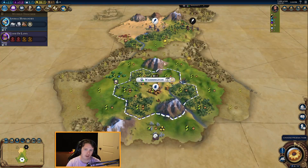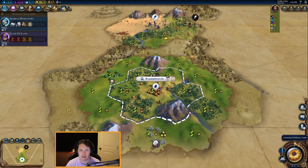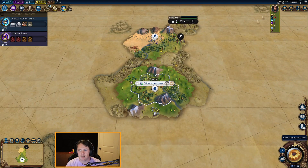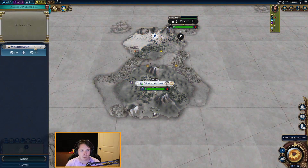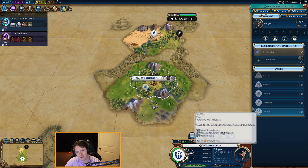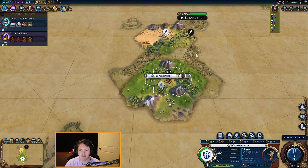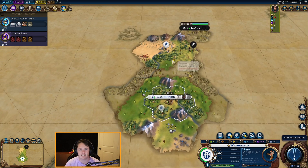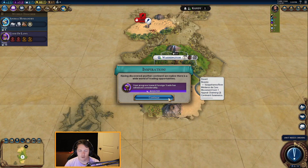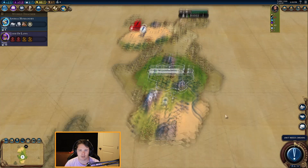For this early governor, you kind of have two good options. Normally you'd want to go Pingala for sure, especially on deity with the extra culture and extra science, but Magnus with the amount of chops in our city would be a good shout as well. I am going to go for Pingala but I might regret that. I'm going to send my scout in the other direction. Two scouts or a slinger? I think we go with the slinger — especially recording this for YouTube, I get too worried if I don't build a slinger that I'm going to get absolutely bamboozled.